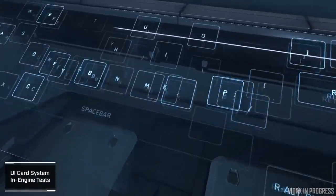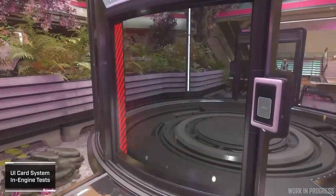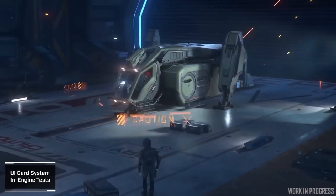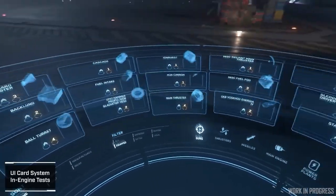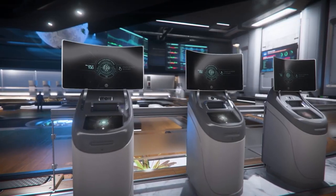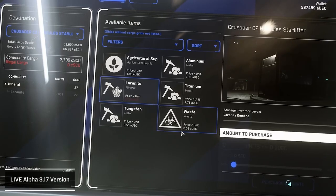The UI team continued pushing forward with features for the new star map — last month focusing on seemingly three-dimensional text and shaders for space clouds. These downstream focuses hopefully mean the feature itself is reaching a viable level. Concepts were also developed for terminal screens around the universe, and preparation was done for persistent entity streaming.